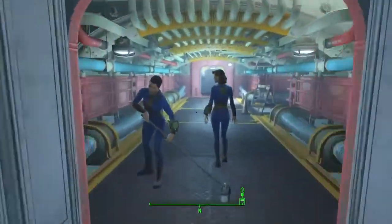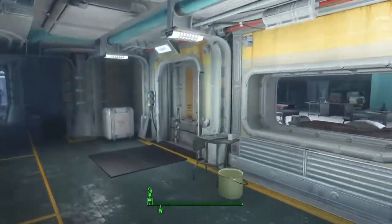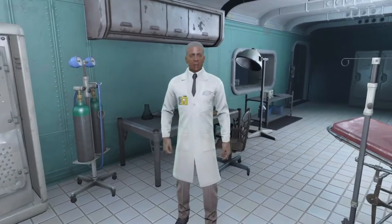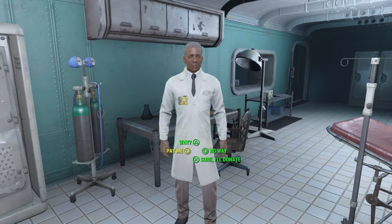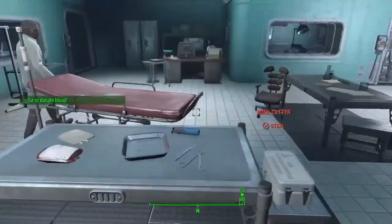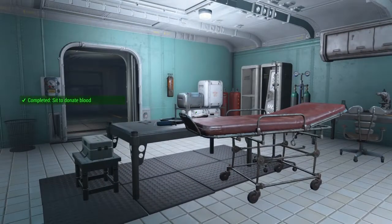If you follow the path over to the residential area you can come down here and find the clinic. The doctor will want to take some of your blood - he'll ask you to donate some medical samples, even just a blood sample. Go ahead and agree, have a seat, and he'll draw some blood. You'll want to do that, then exit the vault and wait two days before coming back.